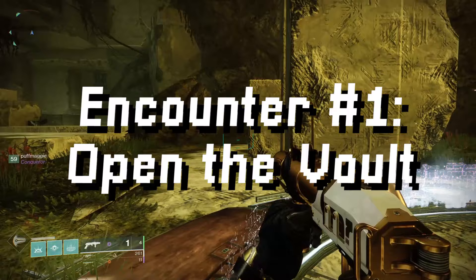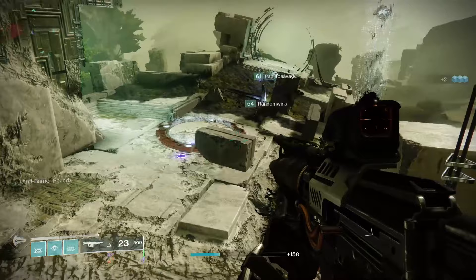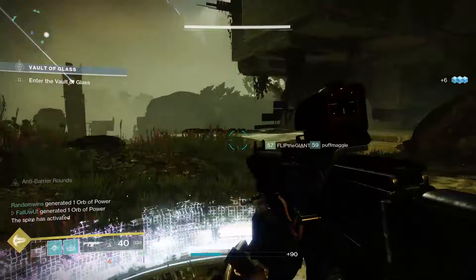The first thing you'll need to do, exactly like in D1, is to form the spire and open up the main door to the Vault of Glass. There are three Vex plates sprawled over a fairly large area — one on the far right, one on the far left, and one plate right up top in front of the closed door. You'll need to take control of and hold these plates while fighting off Vex. If at any point a Vex Minotaur walks onto a plate, it will disrupt your progress and you'll need to recapture that plate. When all plates have been held by your team for long enough, the spire will finish forming and open the gate to VOG. There should be an immediate loot chest right when the door opens up.